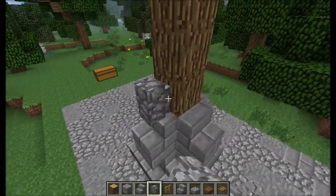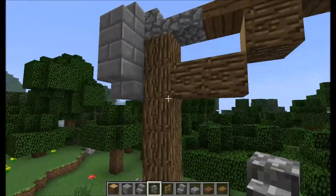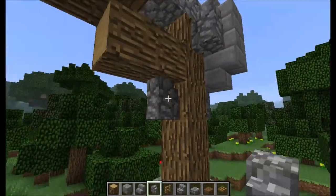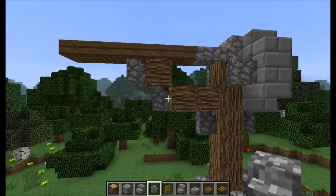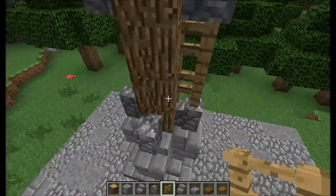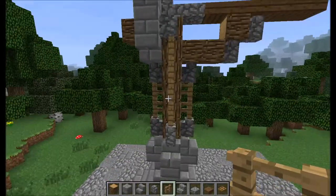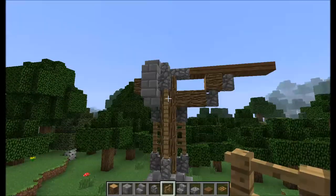Let's put these cobblestone walls here — you're going to place one here, one here, one here, one here, and then two like this. We're going to put wood fences in between these, like this. This just makes it look even more supported, makes it look like it's not going to fall over, and it kind of covers up the logs so it's not just one plain colour.